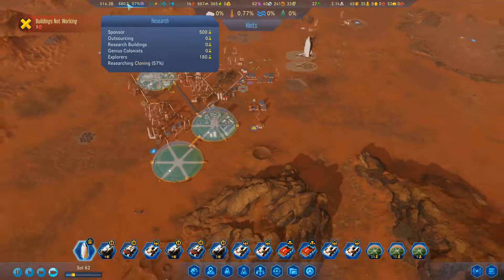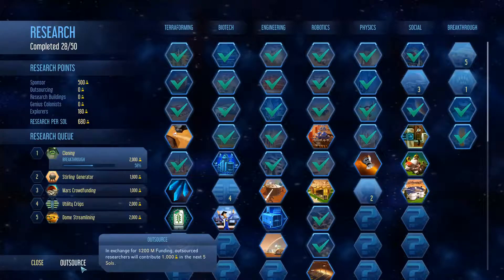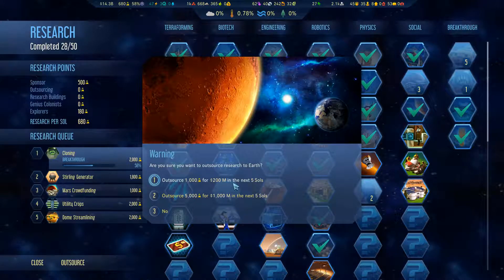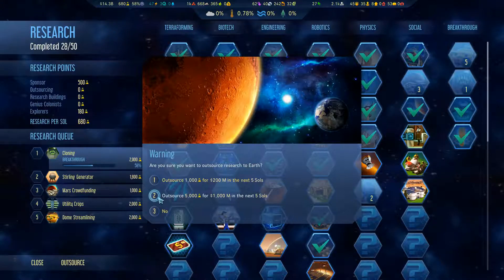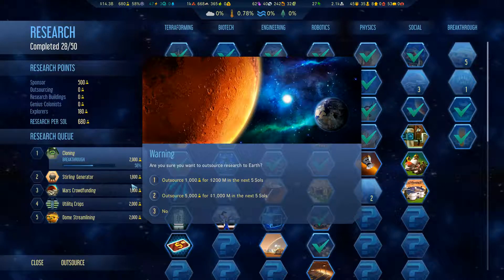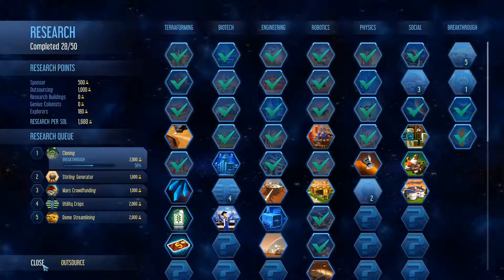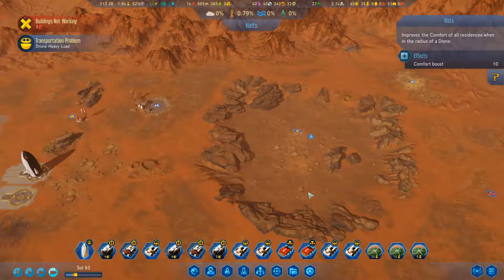I don't know whether to try outsourcing some research. What does outsourcing research do? Outsource a thousand research for 200 million. Five thousand research for a billion in the next five sols. We could - and that'd knock off a few things. Let's just do it. I'm not scared. It's a little bit of money. Try and get ahead, get some more things unlocked.